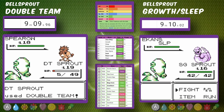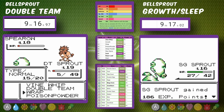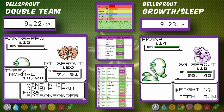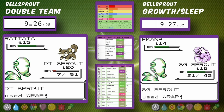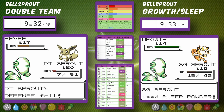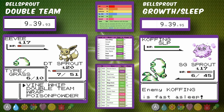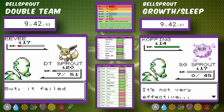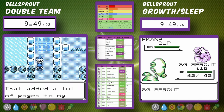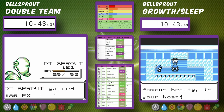Rival 2 is not a perfectly consistent battle — we can get knocked out by the Spearow at the beginning. But once we get the setup, we get through fairly easily using Wrap to take down all these Pokemon. Sleep Powder Bellsprout is still struggling against Jessie and James back in Mt. Moon. We take out the Eevee and Double Team Bellsprout moves on.